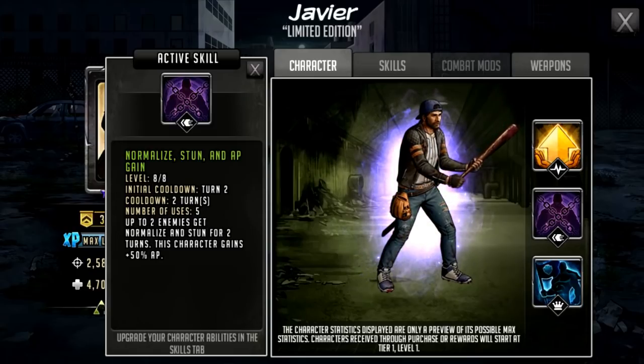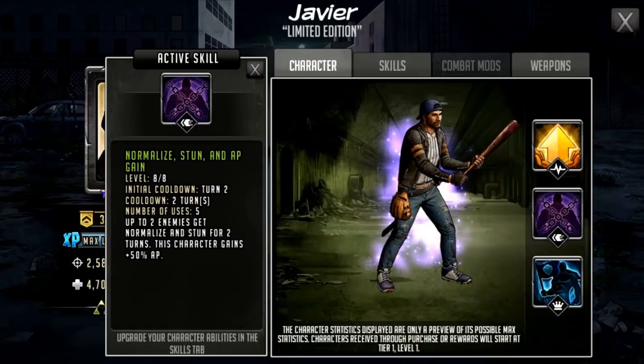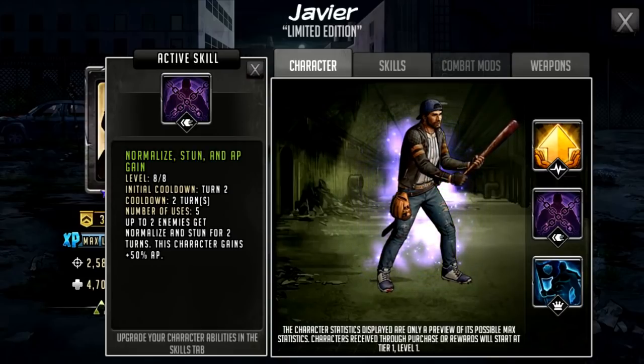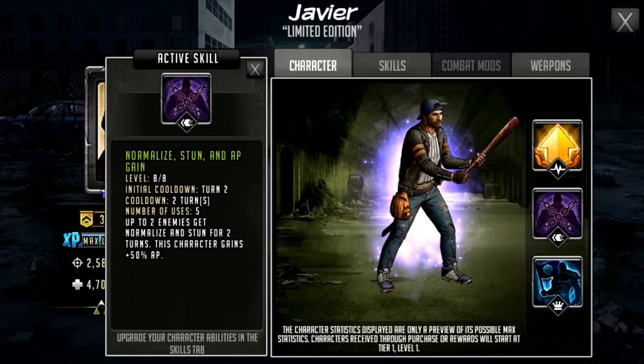This character gaining 50 AP means that on turn two they could use this active, get their rush, and be commanded — for absolute chaos after the turn two command rush. The active going off generally means they'll always have a natural rush regardless of whether they're commanded. I'm usually concerned when an active goes off and you lose a turn, but that won't be the case here. Because he doesn't do much damage and you'll make him very defensive, you don't really care if he basic attacks — it can actually be beneficial that he doesn't, so he doesn't get stunned or impaired.